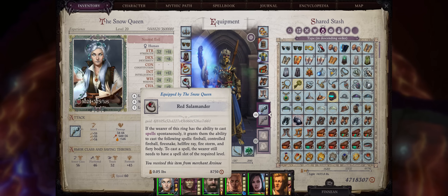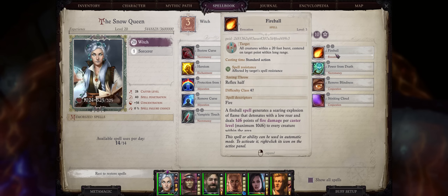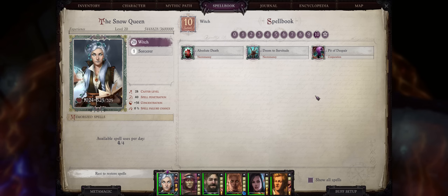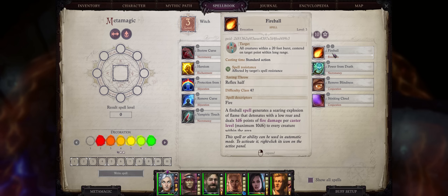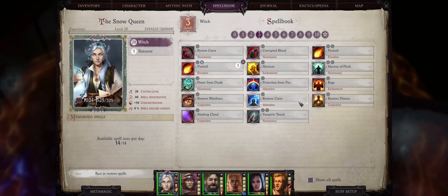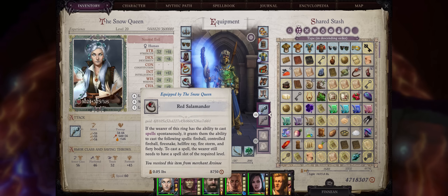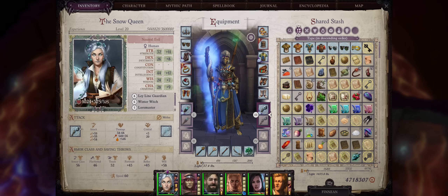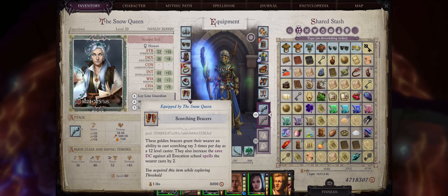For the second ring, we have Red Salamander here because it will grant us an amazing amount of free fire spells, which will convert into cold of course — amazing for the early and mid game, like Fireball, Controlled Fireball, even Firestorm later on. Witches cannot learn any of these spells by normal progression. Remember that when applying metamagic to a spell granted by this ring, for example Bolster Fireball, even if you unequip the ring you'll still retain access to the metamagic spell, which can help a lot in case you want to go with another ring later on. For bracers, the new best bracers for blaster casters are the Scorching Bracers, which just like the Cloak of Carnage increase the DC of your evocation spells by plus 2. You can find this from Obrigh's Chapter 3 quest.